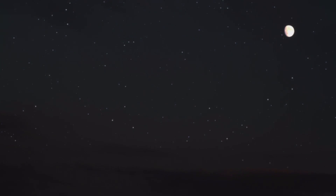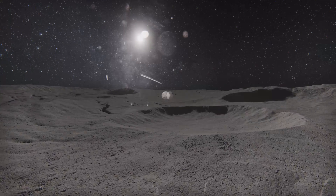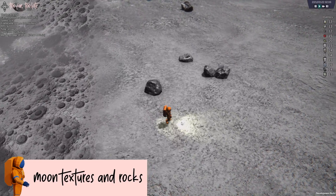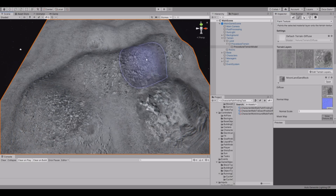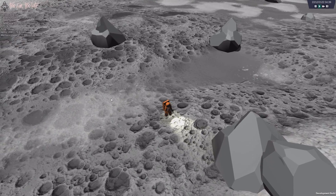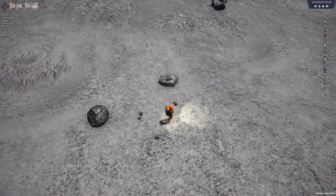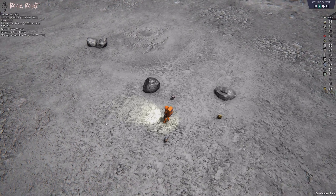The moon is a fascinating and unique environment that provides a great challenge for a video game about exploration. I wanted to create a more immersive experience that would transport players to the moon's surface. All the terrain textures have been reworked to create a more realistic look. The terrain is generated procedurally and the textures are applied differently to hills and valleys. The rocks spawned randomly on the terrain have also received a new visual — previously they had a more low-poly style, but they've been replaced by more realistic rocks and textures.